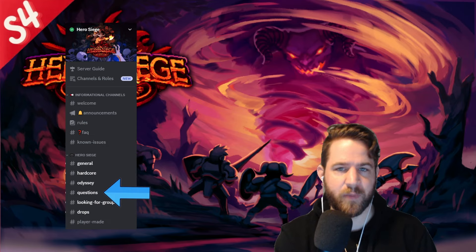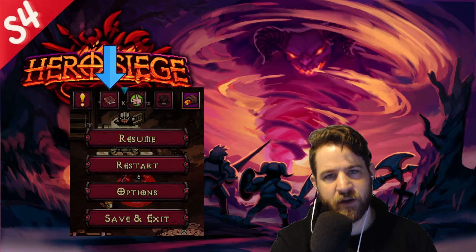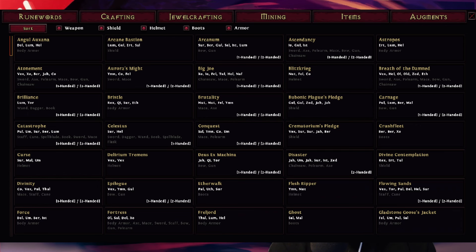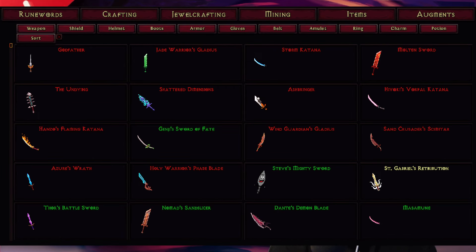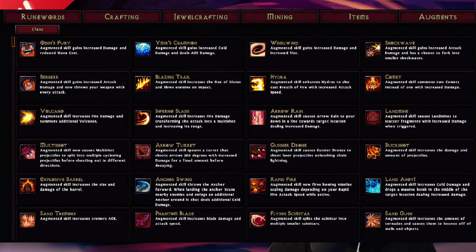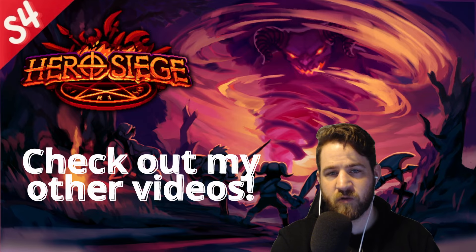Next, there is a great in-game resource called the Journal. Simply press Escape and you'll see it. In here you'll find a list of runewords, crafting recipes, jewel crafting recipes, mining info, an items catalog, and a detailed description of every skill's augment.